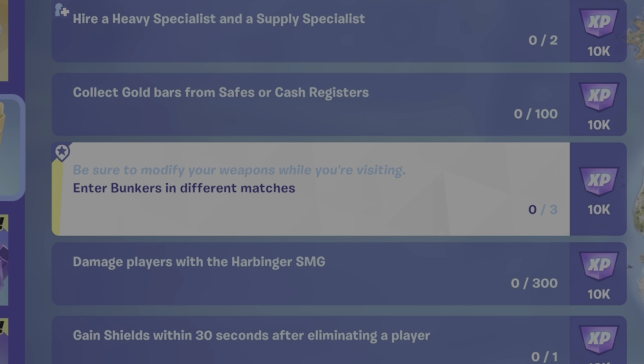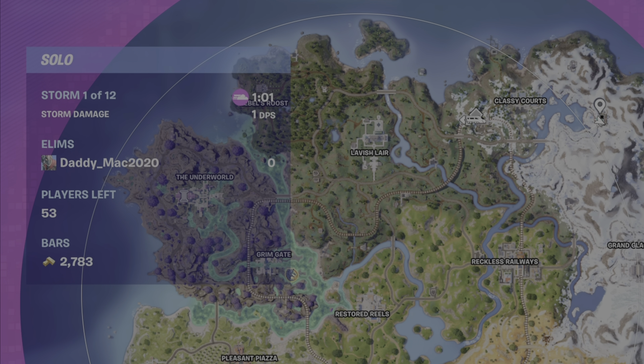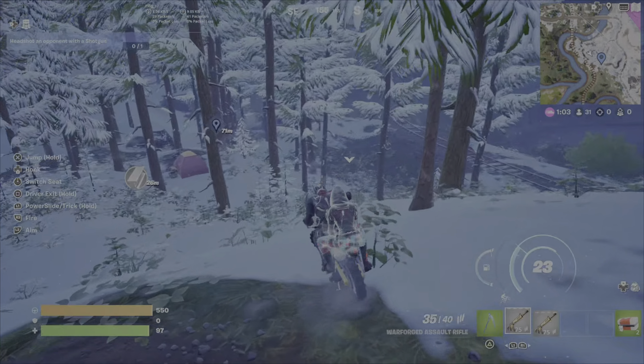A couple things to note: you will not be able to get into a bunker until you see storm three of twelve. So if you're not confident you can make it that far into the game, I suggest a bush camping strategy — hide somewhere, move as the storm does, stay hidden, avoid being seen, and wait for the weapons bunkers to appear.